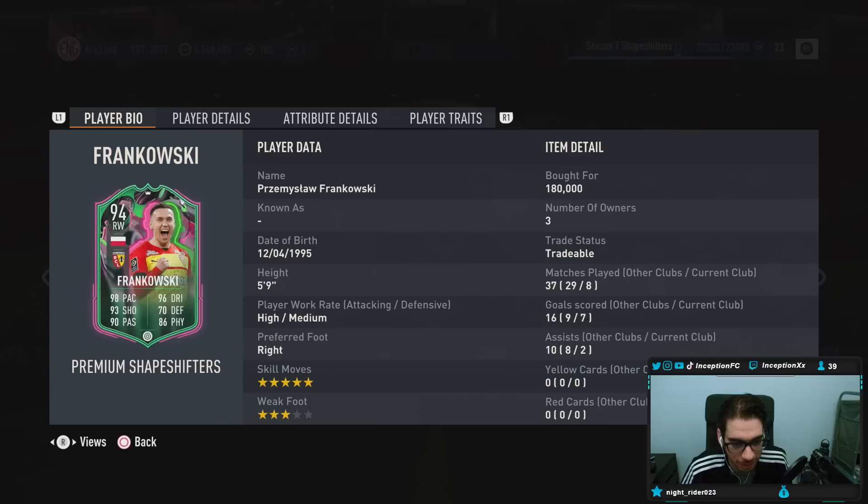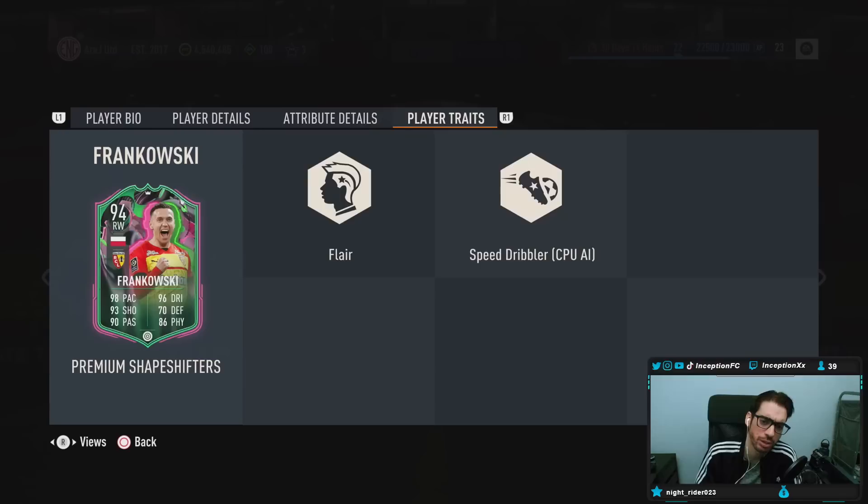So with Frankowski, we're taking a look at someone who is 5'9", high medium work rates, right-footed, 5-star skill with a 3-star weak foot. He is a premium shapeshifter's card, so you can add him to pretty much any team and he gets 3 chemistry, which is pretty cool. Player traits in-game: he's got flair and speed dribbler.